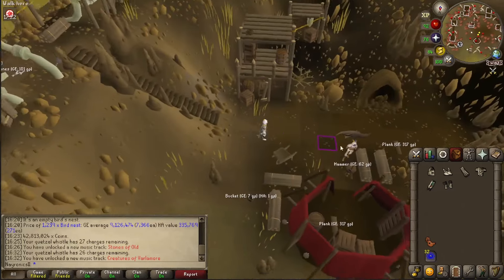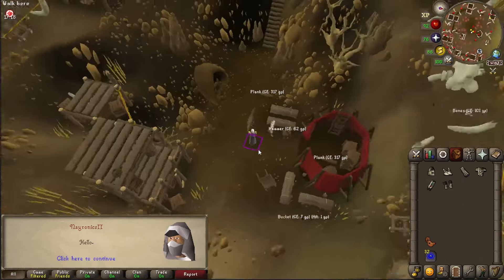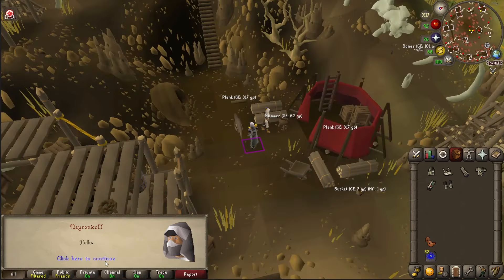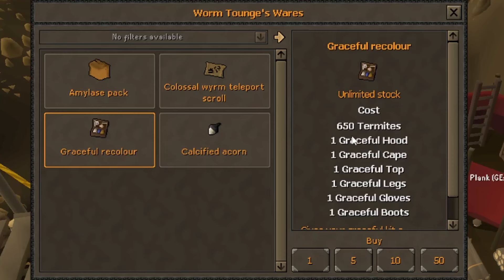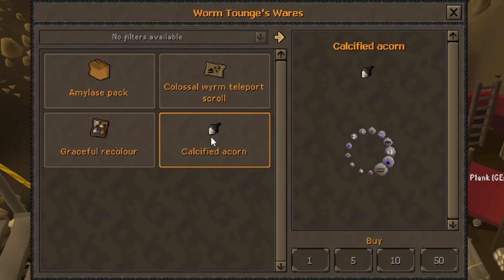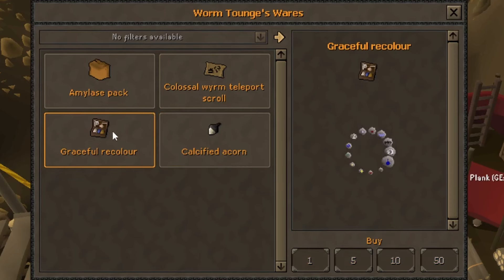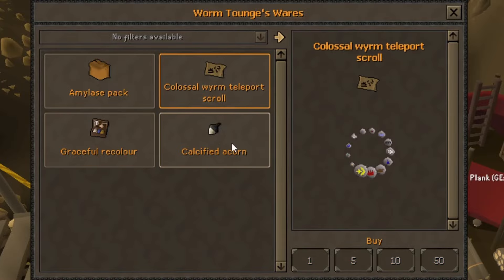Making our way over to the newly revamped Colossal Worm remains that now have an agility shortcut. Apparently there's a construction worker, and Wormtongue is the actual course NPC — being an Anteater. We're going to need 650 termites for the graceful outfit, only 40 termites for the teleport, and 900 for the acorn — so we're looking at 1,590 termites overall.